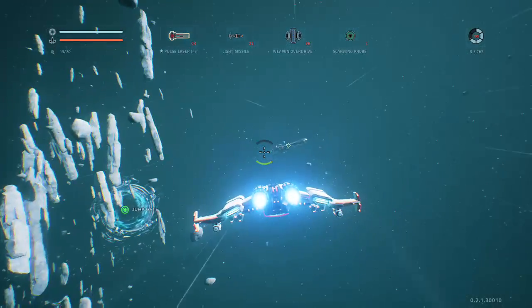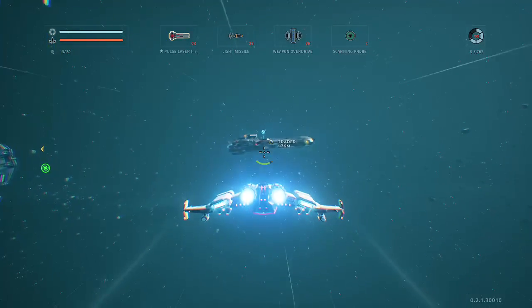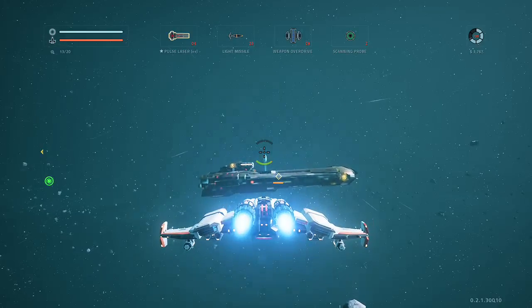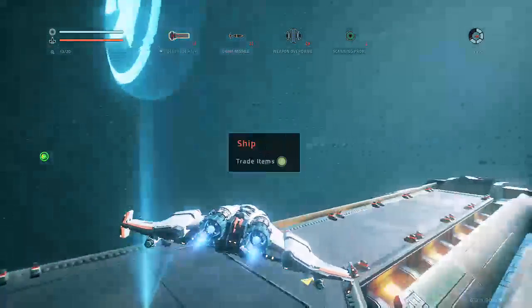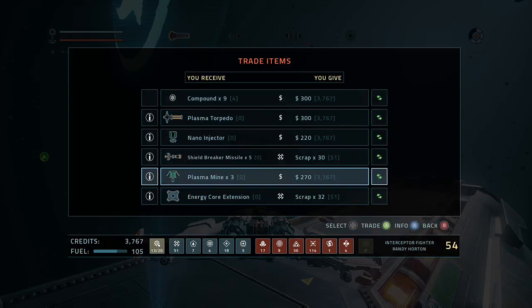I think I see a trader — yep! These are traders, basically your hub lights. They only trade items, so you can't repair or get fuel here — though you can attack them if that's what you want. You can get expendables like plasma mines here, along with some passives.